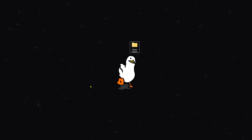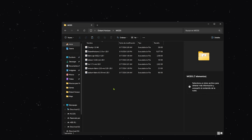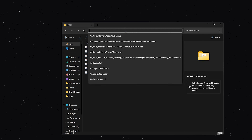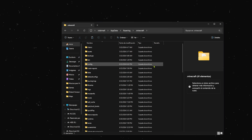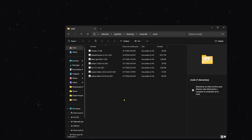Por si son nuevos en esto de los mods y nunca han utilizado Fabric, en la descripción del video les voy a dejar un link donde podrán descargar esta carpeta. Una vez la abrimos vamos a encontrar varias cosas. Tendremos la carpeta Mods con todos los mods necesarios. Simplemente hacemos Control+C, vamos a %appdata%, luego a .minecraft, vamos a la carpeta Mods y una vez dentro damos Control+V. Así de simple ya tendremos los mods listos.